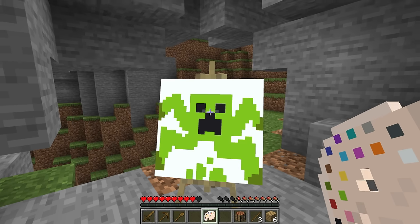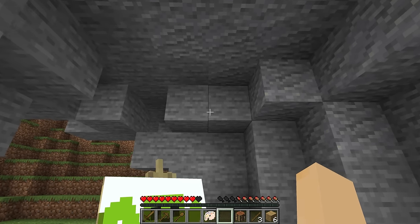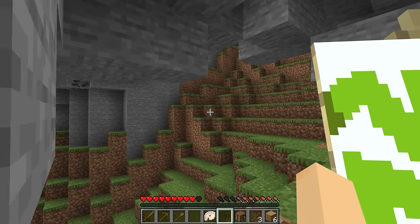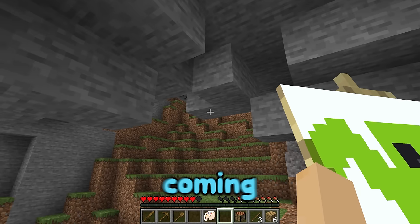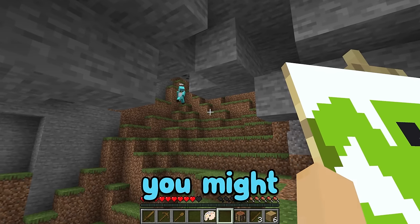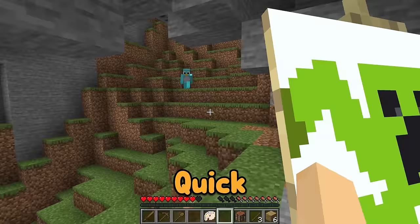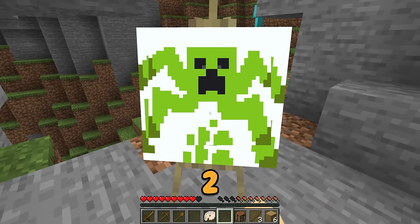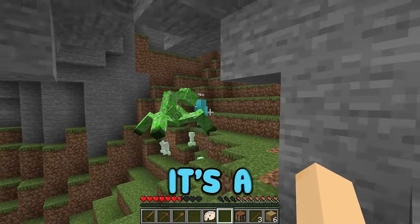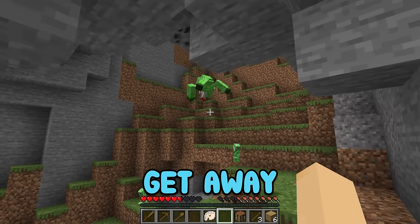You gotta be around here somewhere, Chip. I swear I can hear you talking. Milo hears us. Let's be really careful — I think he's about to come around into the cave at any second now. There's a noise coming from down here. I'm gonna check it out because I think you might be down in here, and Chip, I found you. Quick, let's activate the drawing in three, two, one! What is that? It's a mutant creeper! How did you find me? Get away from me!